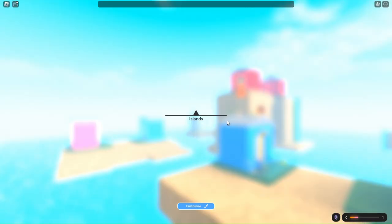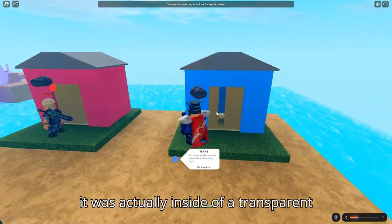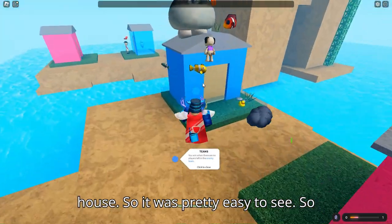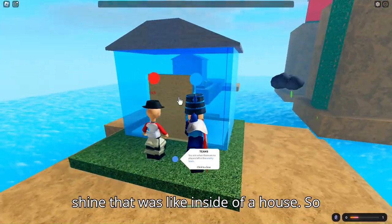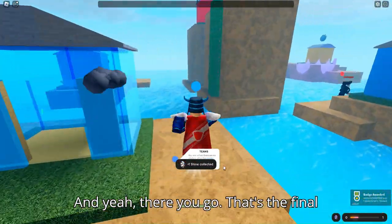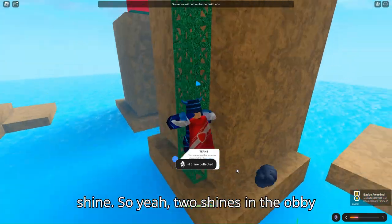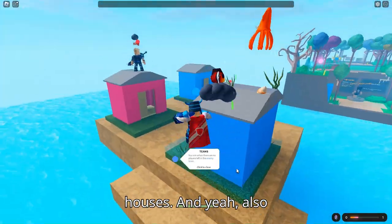The second house shine I found was actually inside a transparent house, so it was pretty easy to see. And there's the final shine — so to recap: two shines in the obby and two shines in random houses.